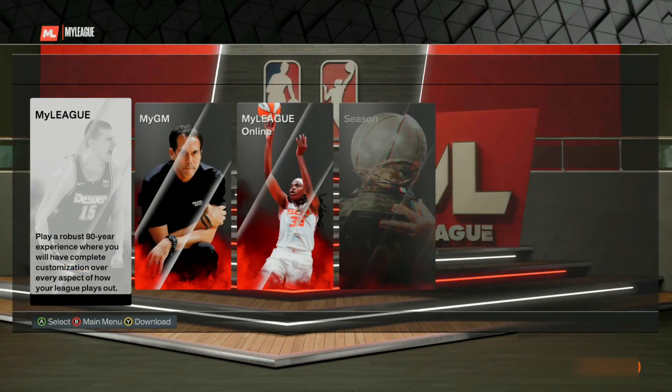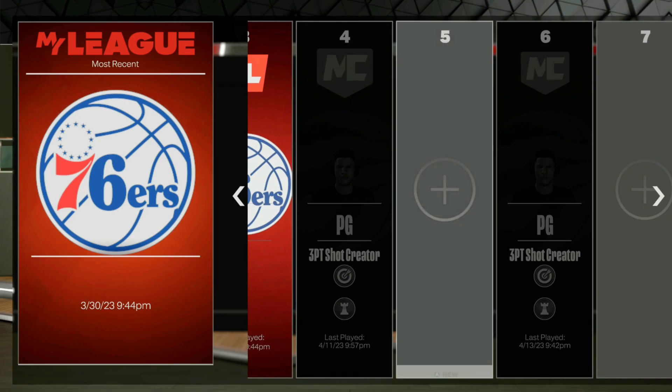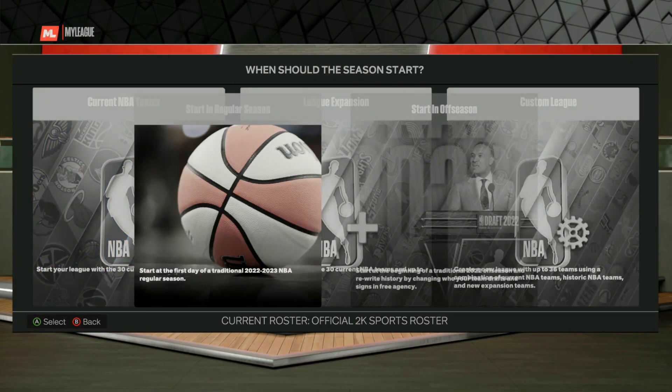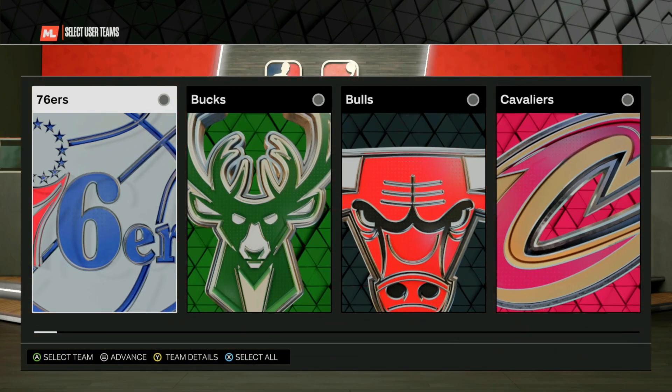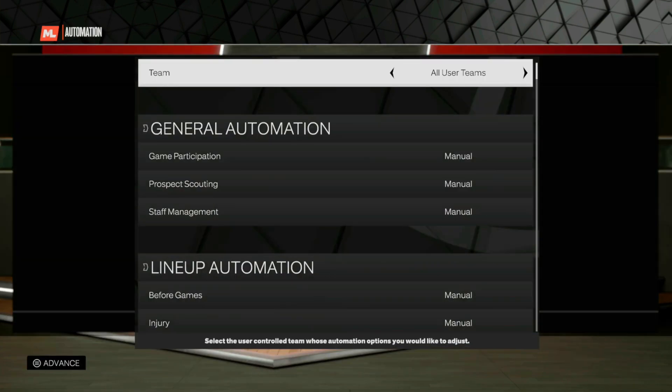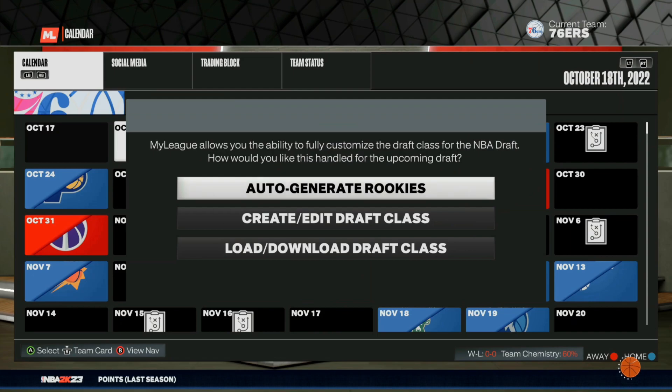First, you want to go ahead and select MyLeague, select normal MyLeague, and then start a new MyLeague file. You want to use current NBA teams, hit start in regular season, and then hit start mode. Pick any NBA team — it's not going to matter. Then you want to go ahead and hit events, hit events through this part, and go ahead and auto generate rookies.